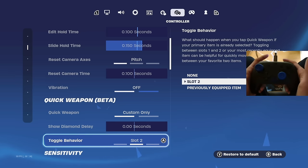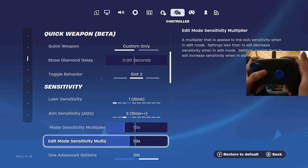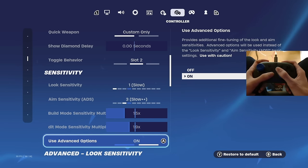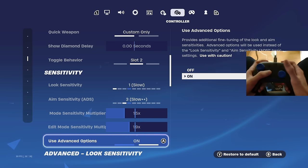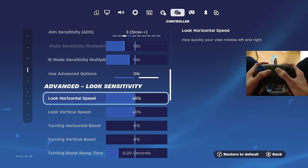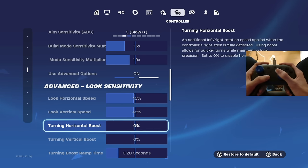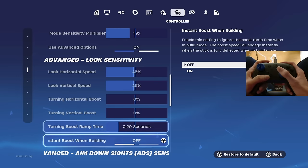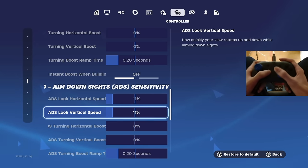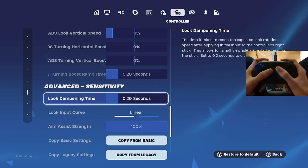Now the most important part — sensitivity. My build mode sensitivity is on 1.5 and my edit mode sensitivity is on 1.9. Be sure to enable advanced options or you won't get access to the advanced sensitivities. Look horizontal speed is 45%, look vertical speed is 45%, with no turning horizontal or vertical boost. ADS look horizontal and vertical speed are both on 11%, with no boost on ADS turning either.